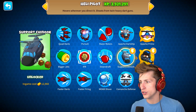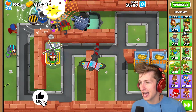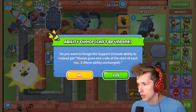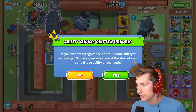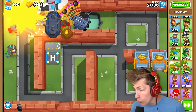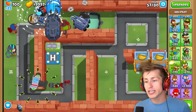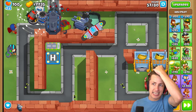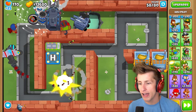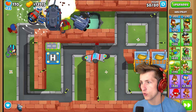What is the Heli Pilot? Support Chinook? What in the world is a Support Chinook gonna do? Let's find out what the helicopter does. Okay, so Pursuit, and then Support Chinook. So it always gives one crate at the start of each round. So every round we just get a free crate? Oh my gosh. So you can still move towers like normal, but instead of having the ability just every round, you get a free crate. I like that a lot. I think that's a really good ability.